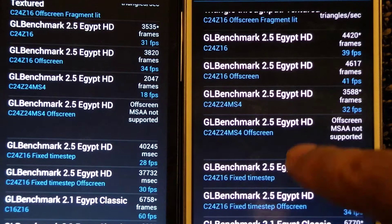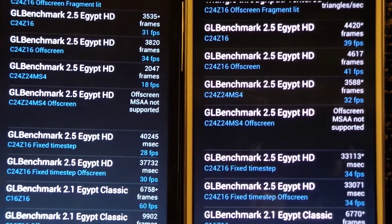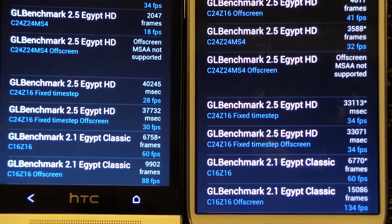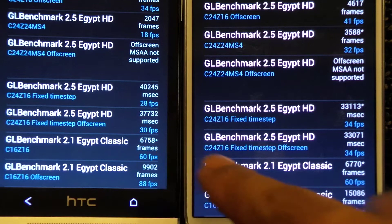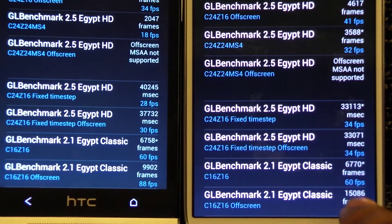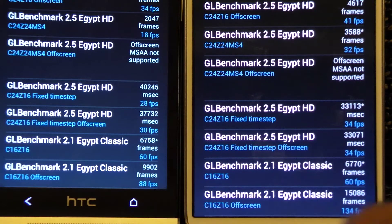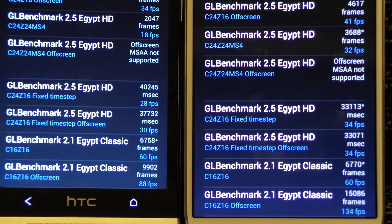MSAA off-screen is not supported on any mobile phone I've tested, including the iPhone 5. Moving on to other scores: the timestamp test shows S4 is better at 34 frames versus 28 frames, and the timestamp off-screen is also better on S4. The classic test is locked at 60 frames per second on both devices.